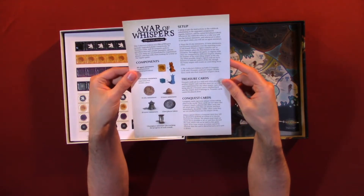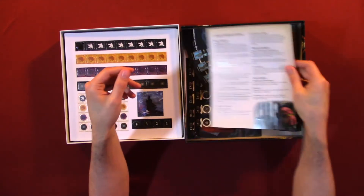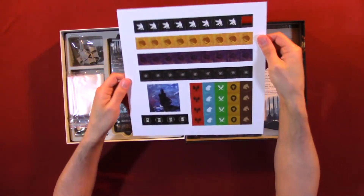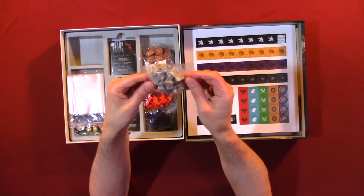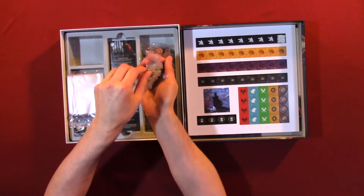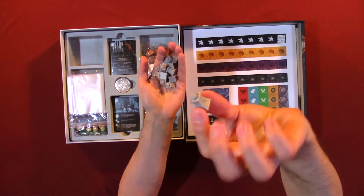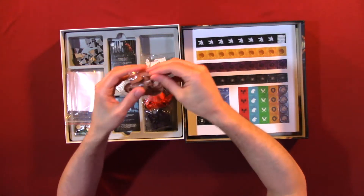We have setup components, treasure cards, conquest cards, and card clarification. Here we have some punch-outs — looks like some have already been punched out. Pretty cool little towers. Very impressed with it. That's a lot of plastics in here.